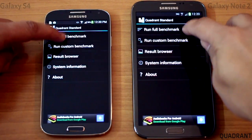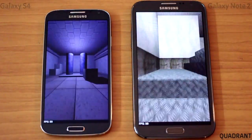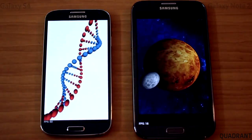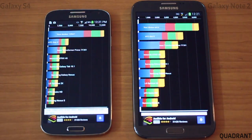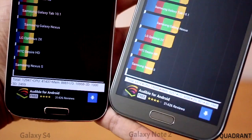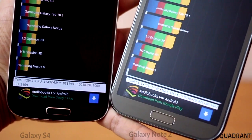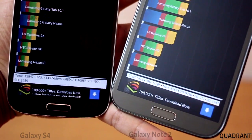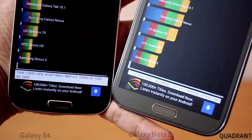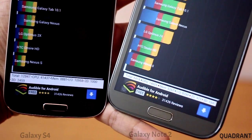Now we're going to do the Quadrant Standard test between the two devices. The S4 very quickly executes the test whereas the Note 2 is slightly struggling. Here we have the results, and as expected the S4 has beaten the Note 2 by almost double. The 3D score for the S4 is 2459 whereas for the Galaxy Note 2 it is 1947. We have a clear winner.